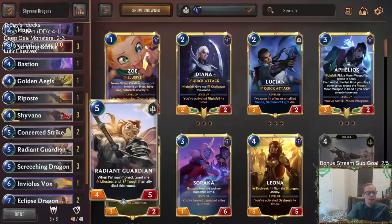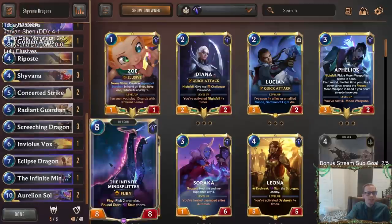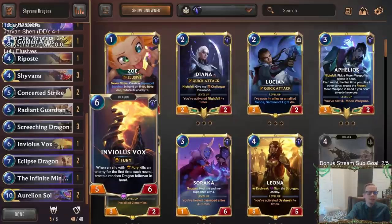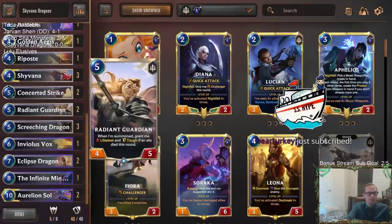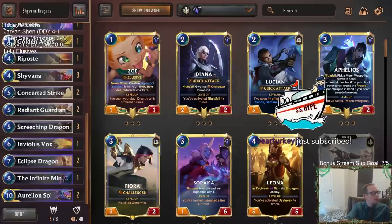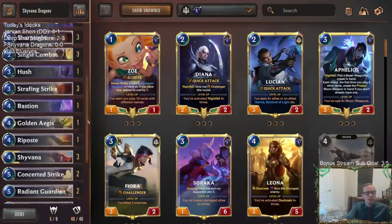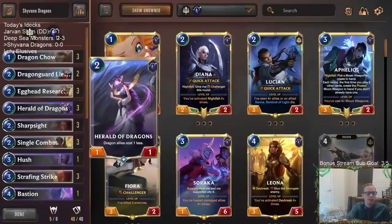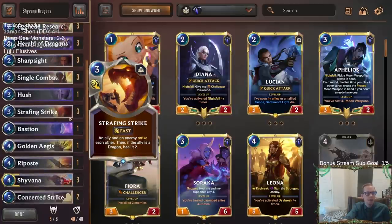We've been facing a lot of aggro today, so we've got two Radiant Guardians, which are amazing with fight spells — another card that really incentivizes fight spells. I wanted a third Radiant Guardian but made room for other cool dragons. Cards like Infinite Mind Splitter or Inviolus Vox could become a third Radiant Guardian if needed. We have Dragon Guard Lieutenant for interaction, Researcher as a blocker that generates a dragon, and Herald the Dragons to help ramp into those big dragons.